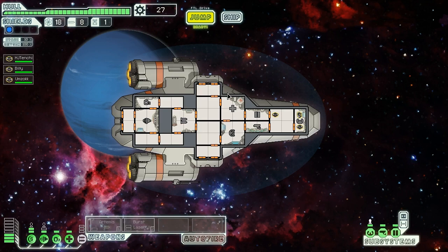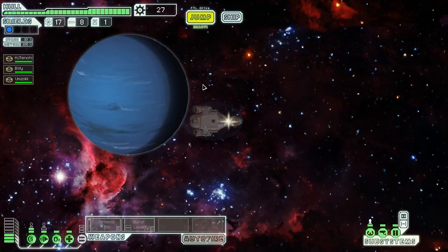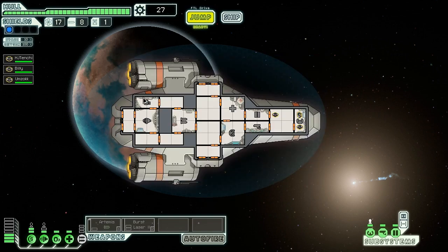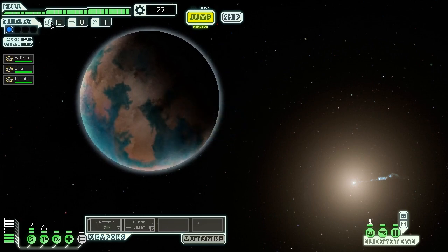This is the random element of what some people are calling a very roguelike game, although I don't know if it's roguelike like Binding of Isaac — it's kind of a hybrid roguelike. It does have some similar difficulties, randomness, and luck involved on top of the skill. We hit a beacon built for a civilian space station — no one hails us. So a very easy start. We jump again, taking away fuel.